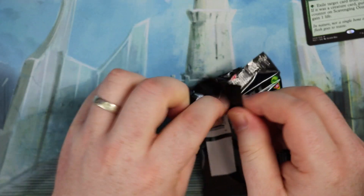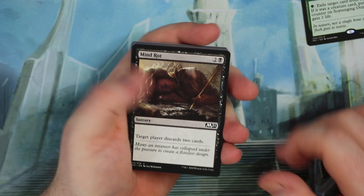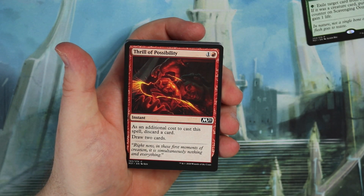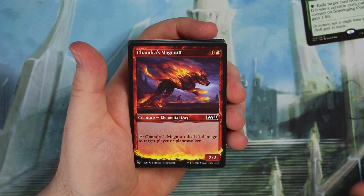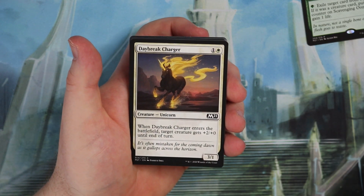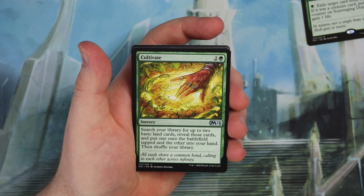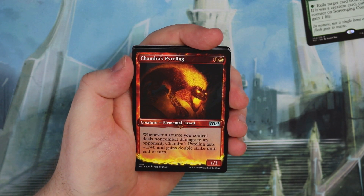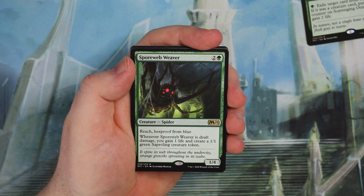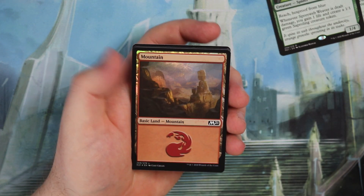Pack four: Mine Rots, Titanic Growth, Thrill of Possibility — nice card draw — Rookie Mistake, Vetted Imp, Llanowar Visionary — very good, could go in your green decks. We get an alternate art Chandra's Magmut — that is cool. Daybreak Charger, another Prismite. Our uncommons include Sanctum of Stone Fangs and Cultivate — this is like a mythic to pull, very hard to get in uncommons. And we get another green rare — another Spore Web Weaver. And a Foil Mountain and a Swamp. Can you believe that? Four green rares from four packs.